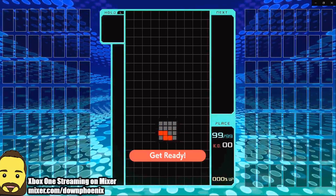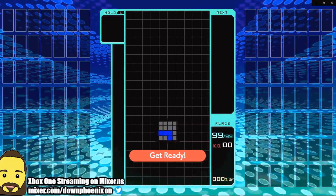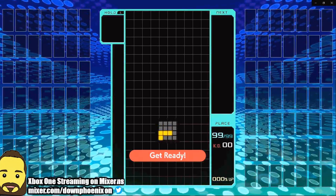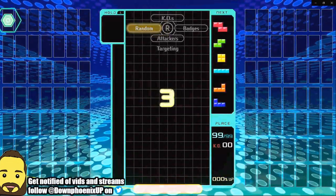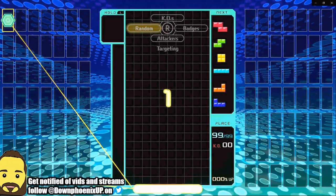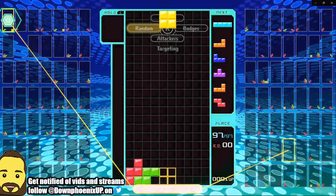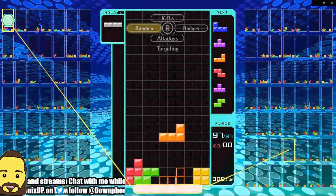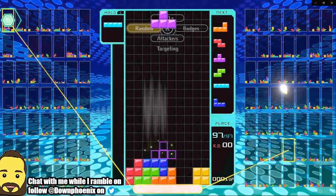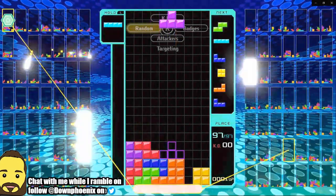Hey guys, this is Dawn Phoenix, and welcome to another episode of What I'm Playing. Today we are playing Tetris 99 for the Nintendo Switch. This is a game you can get for free on the Nintendo Switch as long as you have the online service, which is pretty affordable — it's 20 bucks a year. If you're a Twitch Prime subscriber you can get it for free right now just for being a member.